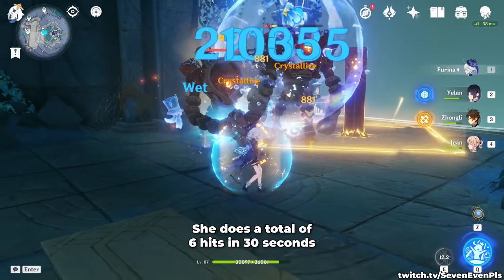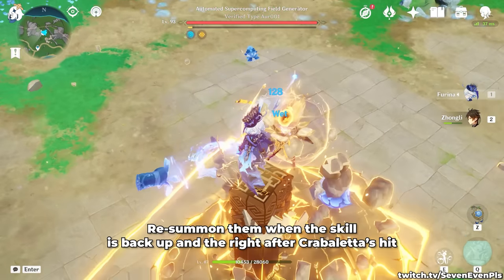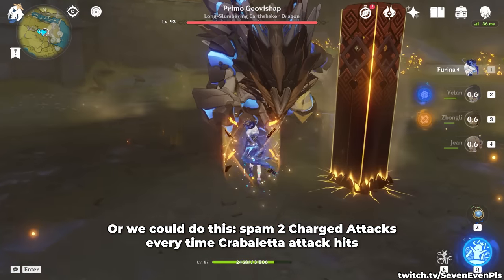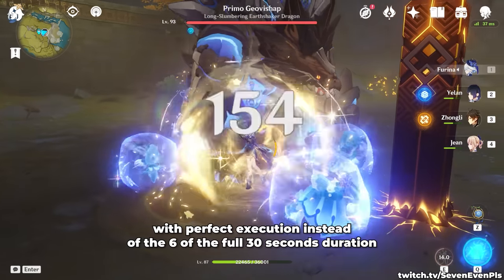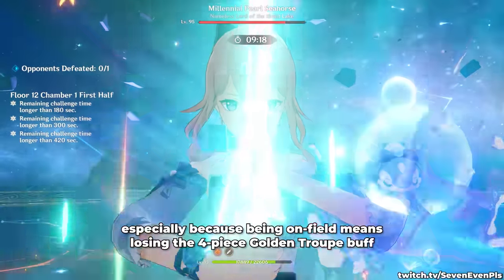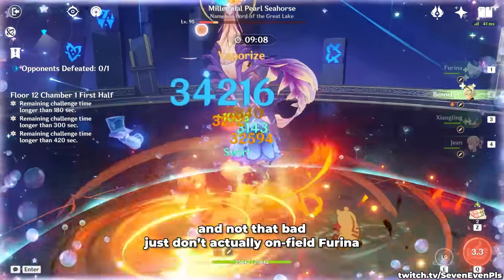Crabaletta does a total of six hits in 30 seconds — about one hit every five seconds — but the first one happens almost right away. What's technically possible is to either resummon the summons when the skill is back up, right after Crabaletta hits, canceling the extra time and getting one attack in super fast — or you can spam two charge attacks every time Crabaletta hits, resulting in up to nine, maybe even ten attacks with perfect execution, instead of the six over the full 30-second duration. It kind of works for the other summons too, but being on field means losing the four-piece Golden Troupe buff. If you ever want to try a vape-Crabaletta team, it's fun and not that bad — just don't actually on-field for Furina.